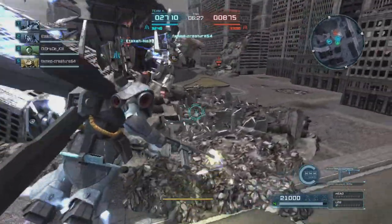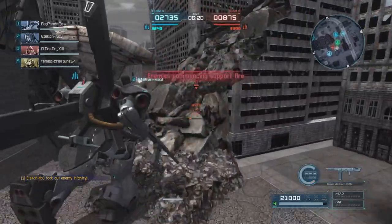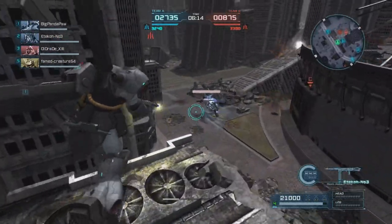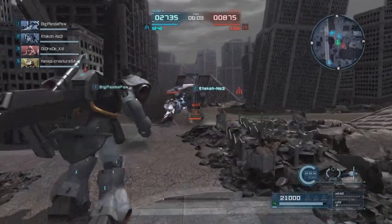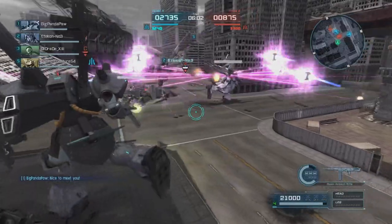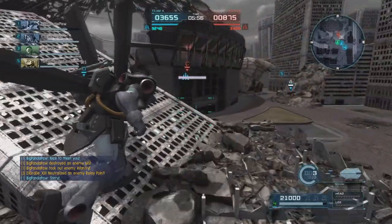Not a bad start, we're doing pretty good. The team is staying together, unlike 90% of matches where they scatter to the wind. We're working pretty well, and I'm going to throw a couple grenades just in case someone's still up there. I noticed some enemy support fire coming in, so I save my fire and then launch the charge shot from the not-MP40, using the funnels to get a little extra damage in. I didn't want to knock any of my guys down, and he's dealt with.